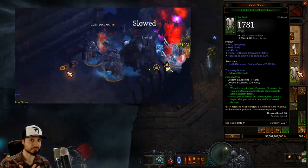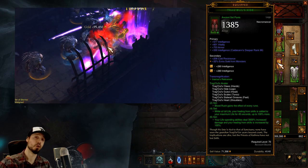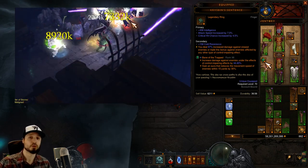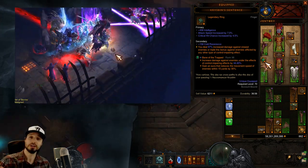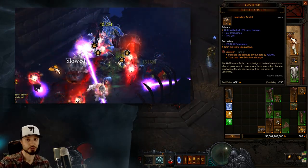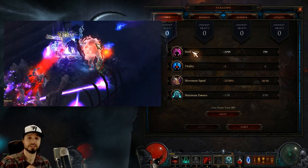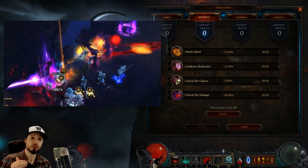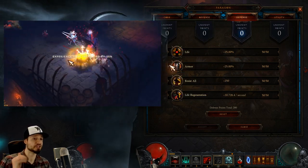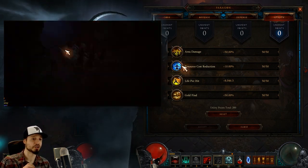For gems, in your helm you want a Diamond for cooldown reduction. In your chest and pants, you'll want Topazes for more damage. For legendary gems: Boon of the Hoarder, Bane of the Trapped for a lot more damage against crowd-controlled enemies — which should be all enemies given our many sources of crowd control — and an Enforcer gem to buff pet damage. For paragon points, get your total move speed up to 25% then dump everything into Intelligence. For offense, keep Crit Chance and Crit Damage at a 1-to-10 ratio, then dump into Attack Speed and Cooldown. Defense: Armor, Life, All Resist, Life Regen. Utility: Area Damage, Life Per Hit, Resource Cost Reduction, Gold Find.